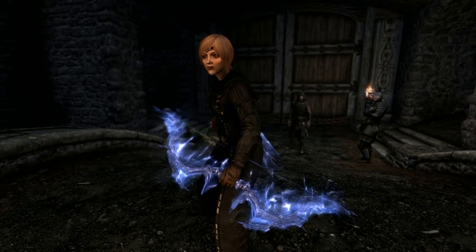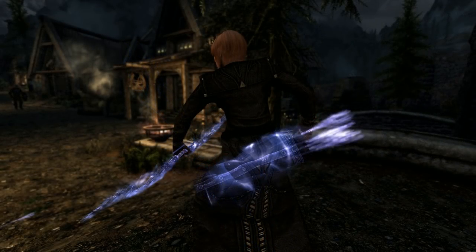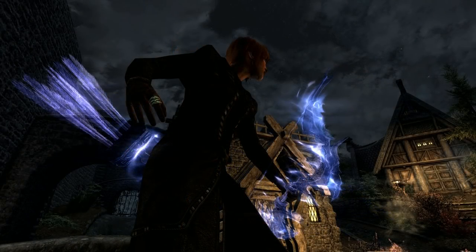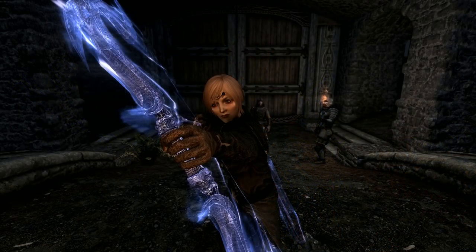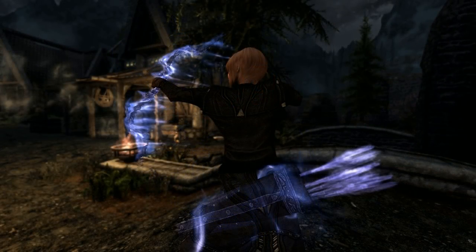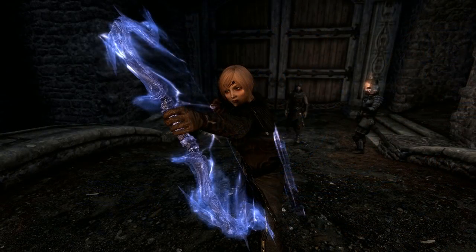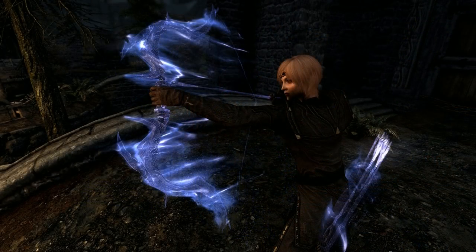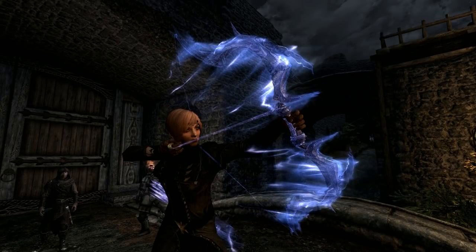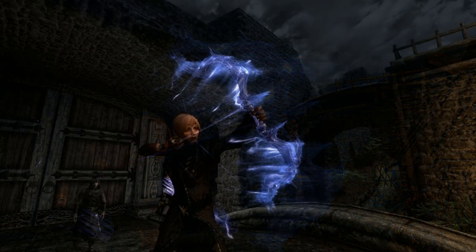The arrows have a damage rating of 24, equal to Daedric arrows. Casting the bow near enemies increases your Conjuration skill, and landing a shot increases your Archery skill. Because it can't be enchanted, to get the best out of this bow you need to use perks. The perks to use are: Soul Stealer, which automatically inflicts Soul Trap on targets; Oblivion Binding, which banishes Conjured Daedra hit with bound weapons; and reanimated dead will flee when hit. Mystic Binding increases the base damage of all bound weapons. With these perks the bow is effectively triple enchanted with Soul Trap, Banish, and Turn effects — and it requires no recharging.